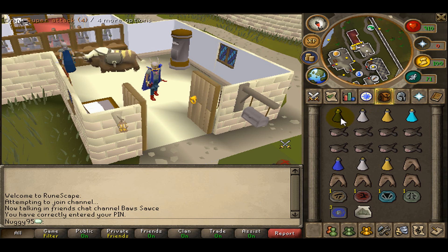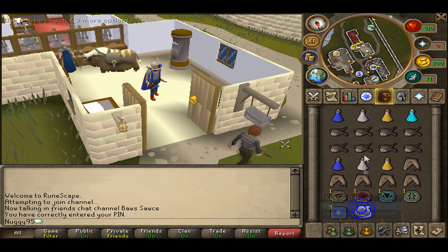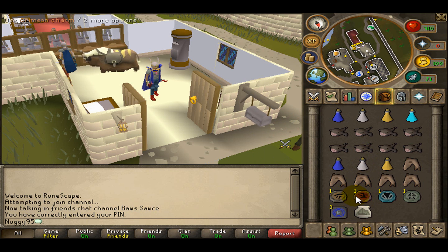For your inventory, you're going to want to bring a super set — depending on how long you think you want to stay there. I brought two. And a Summoning Potion — I might bring two Bunyips. Bring one of each charm because you're going to get a lot of charms here.